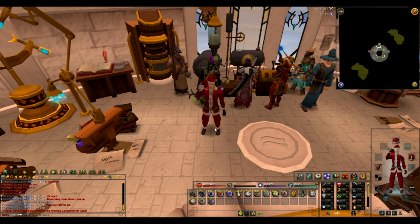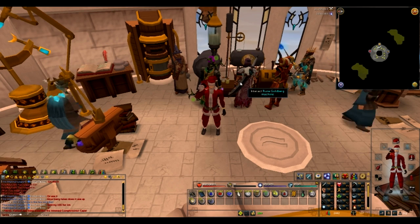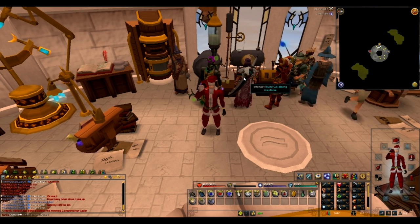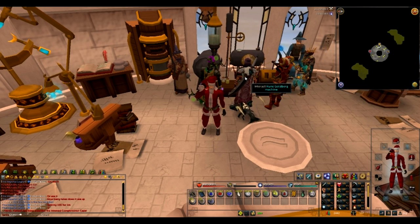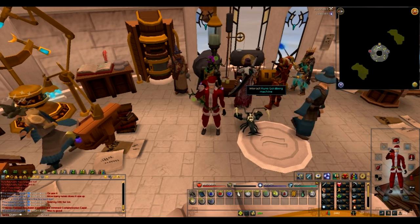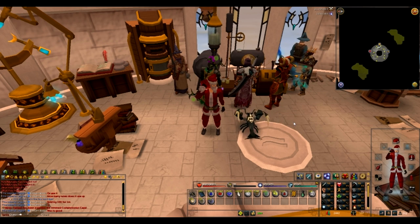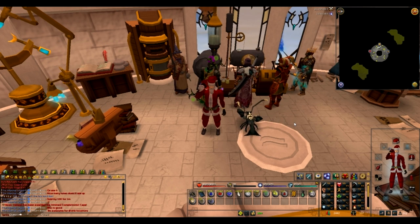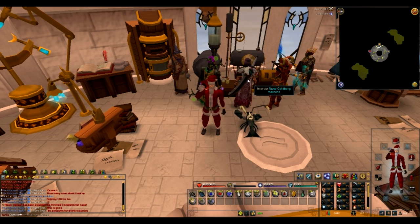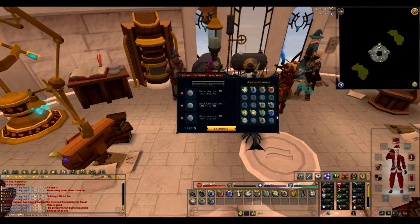I'm doing this on day of release. You put three different combinations of runes in to try and get 100 Vis Wax — that's the daily maximum. One of the runes in the ideal combination will be the same for everyone in the game, and this changes daily. On day of release, the universal rune is the fire rune.